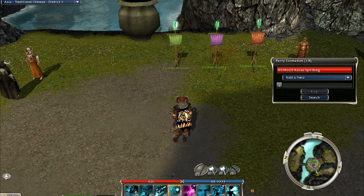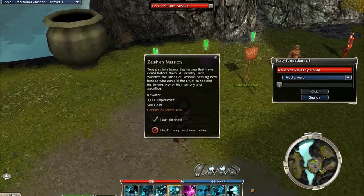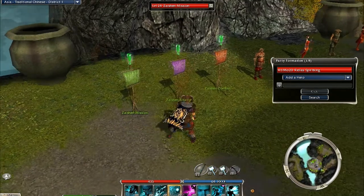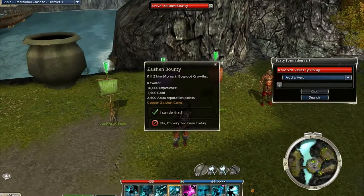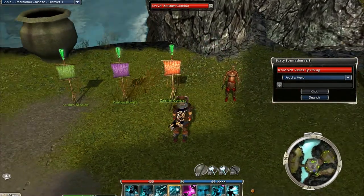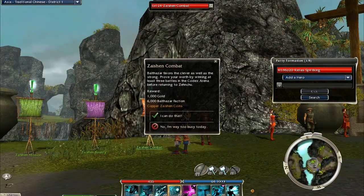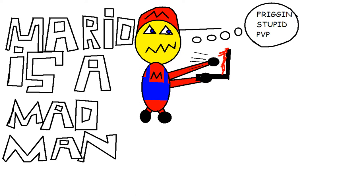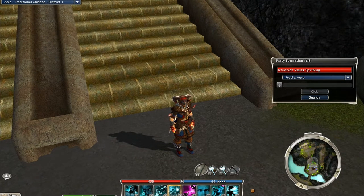There's one flag for a mission that you do throughout the game, and then there's also one for a bounty, which is for a mob or some guy in a dungeon or anywhere — some boss that you kill. And then there's one for PvP, which I never do because I hate PvP. You can never find a good group and the quests are long and boring.